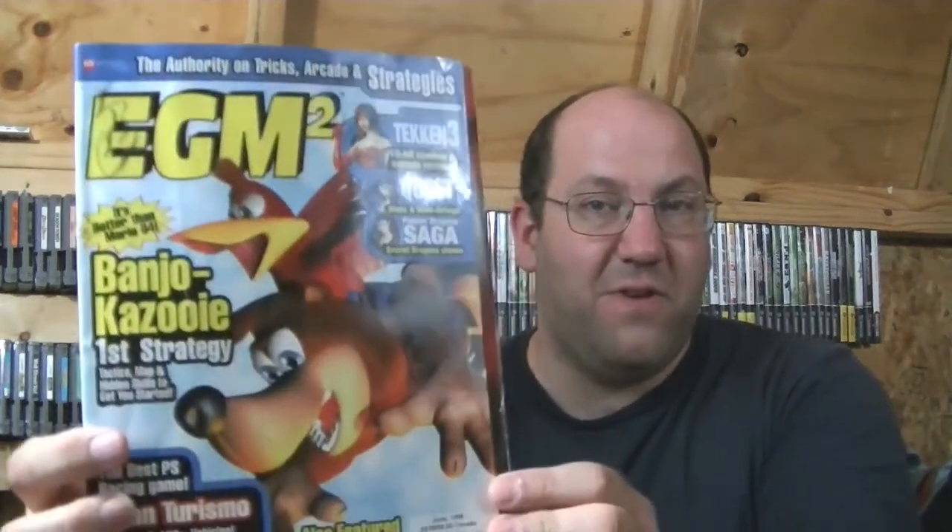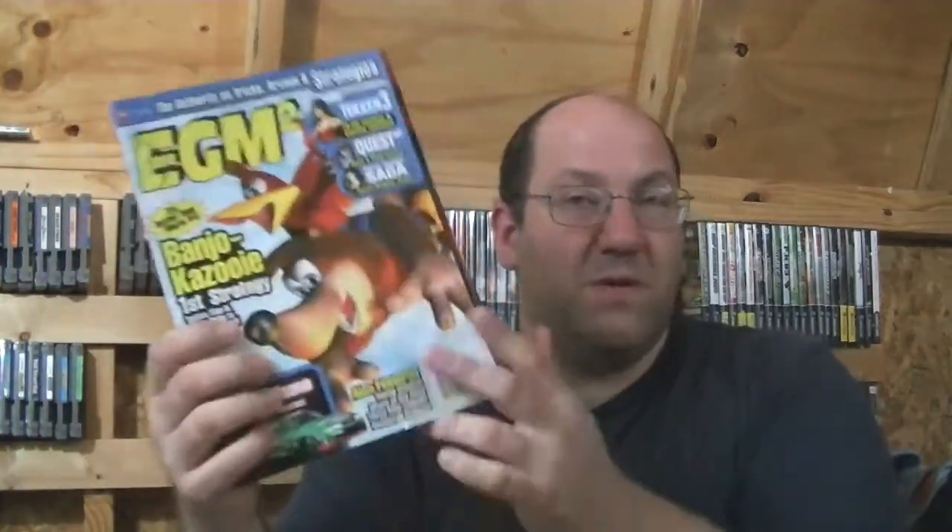A lot of times they'll have old magazines, and I consider old anything PS2, Xbox, GameCube, and back — so anything going back farther than that I generally pick up. This is a copy of EGM 2 for Banjo-Kazooie. It's got a nice little Breath of Fire on the back. These are always 35 cents, so I usually pick them up. They're fun to read through at work when I'm on break and can't really do anything else.